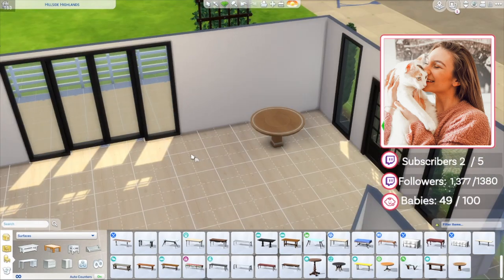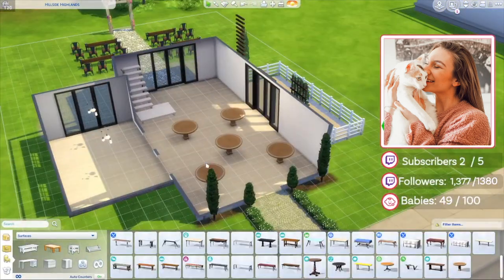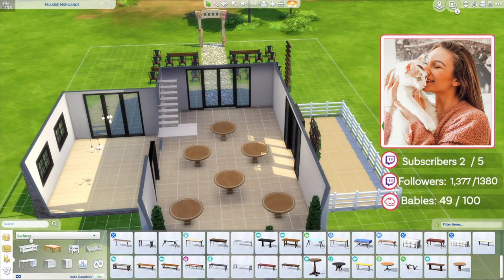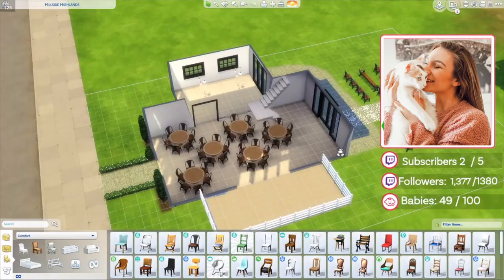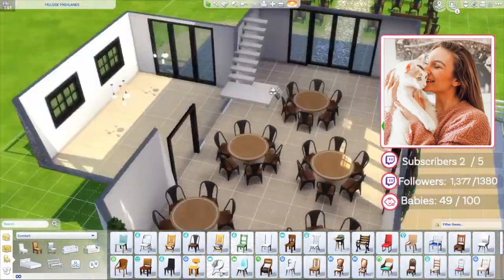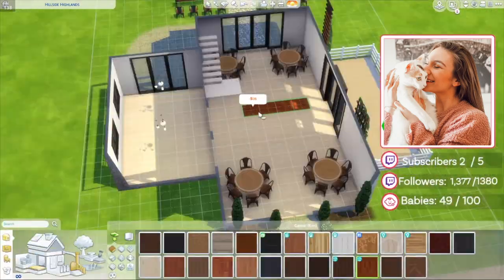My style changes like every six months, and right now I am into the clean, the neutral, and the natural light. I know that's pretty trendy right now, so it's probably what I like — it's probably what's influencing it, quite honestly. But it's just so beautiful, and what I did with this space is I wanted to leave it as bare as possible.